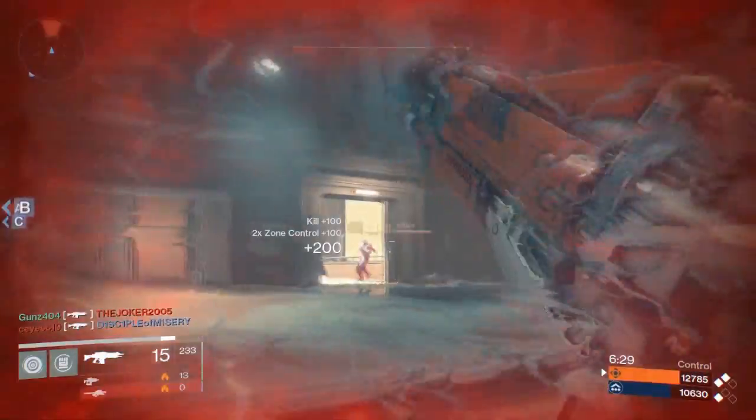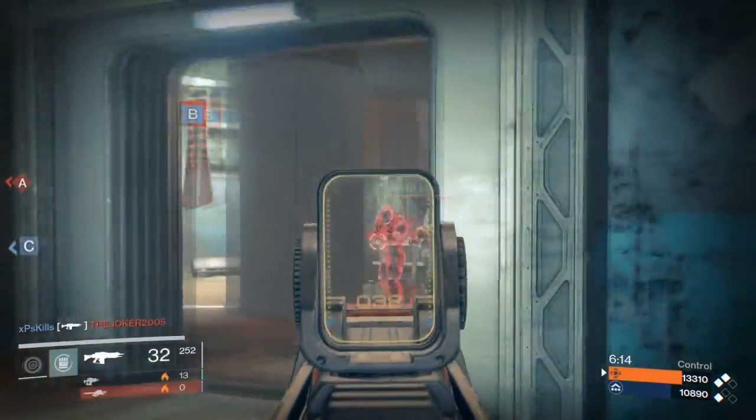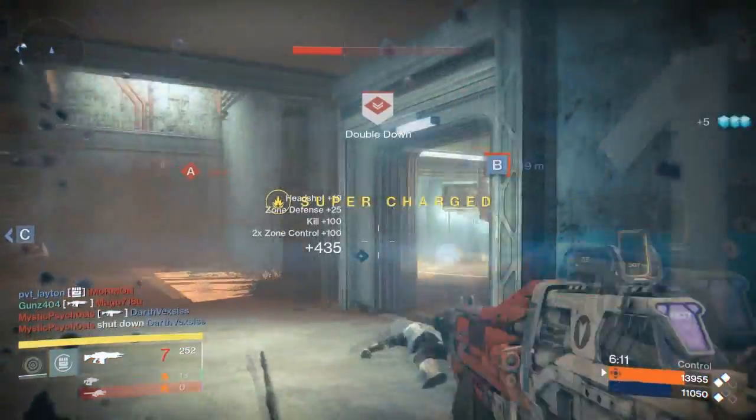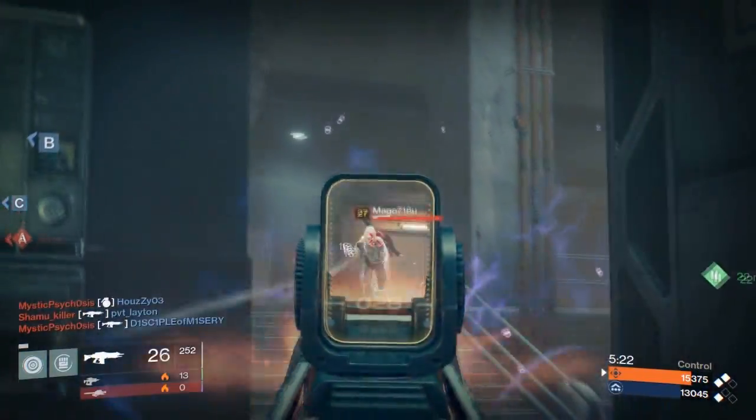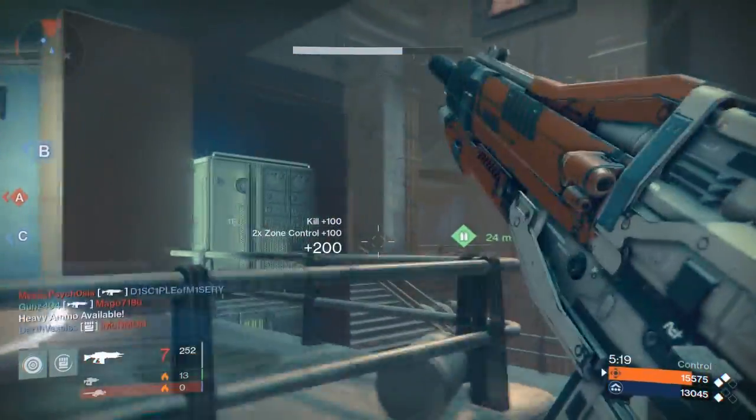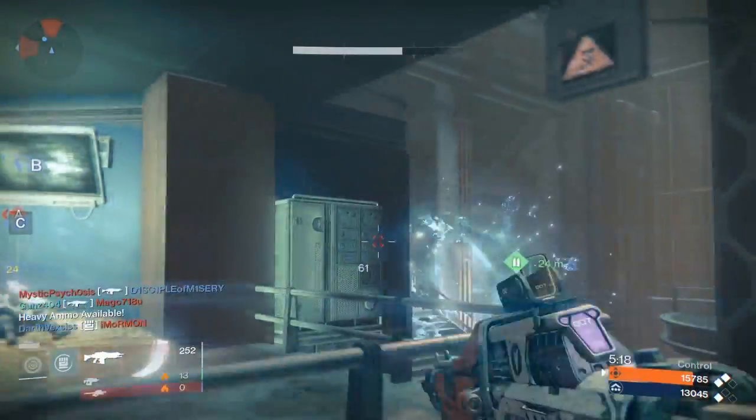Here's a Hunter and a Titan together — 24s across the board. So what does this mean? It means that there are no level advantages enabled in the Iron Banner, at least not ones you'll notice in terms of damage application or damage reduction from any of your weapons.